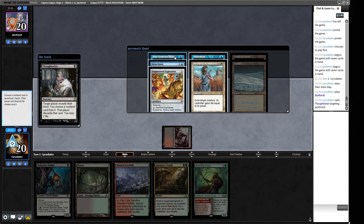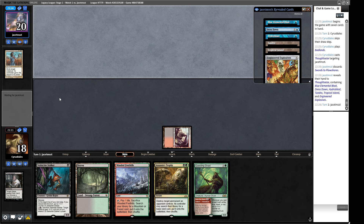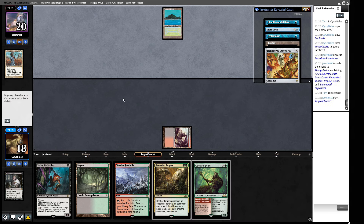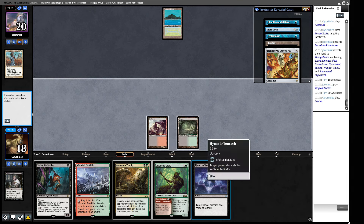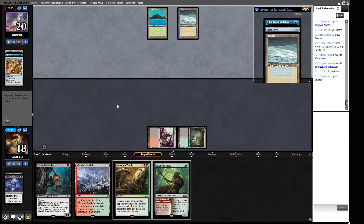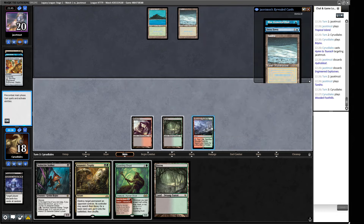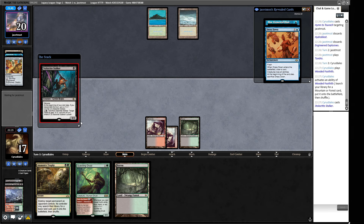They have Hydroblast, Dress Down, Swords to Plowshares, and Explosives. We don't care about Hydroblast or Dress Down. The Explosives is slow so we're going to take the Plow. We're not going to play a red spell into open mana this game. Hymn to Tourach is quite nice - we can soften their hand or get a threat down first. Good old-fashioned Hymn to Tourach. We've got rid of the Hydroblast and the Explosives. This way we can play Stalker, hold up Questing Druid or Assassin's Trophy. Let's play a fetchland and crack it for Badlands, then cast the Stalker.